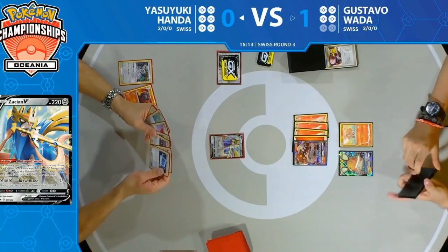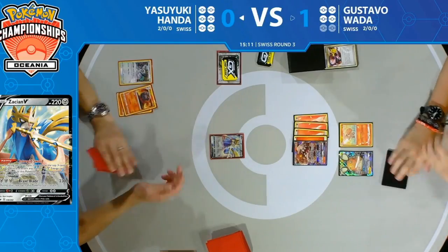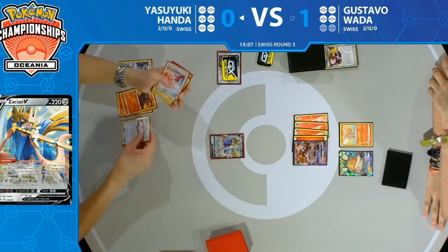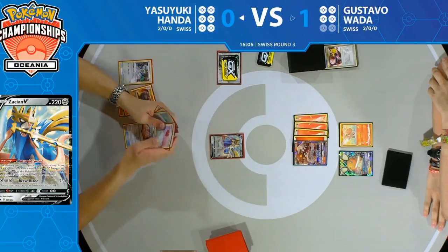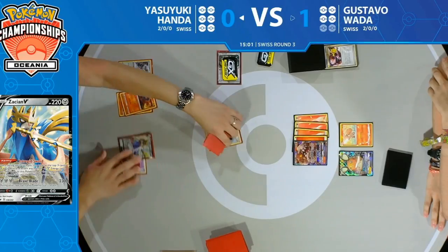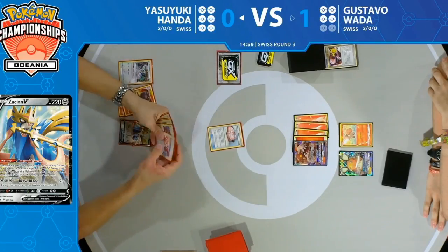It's interesting how long Yasuyuki's turns take — he's got so many pieces to put together. Comparatively, Gustavo's just thinking: attach, sometimes switch, get a knockout, attach, can I find Ninetales this turn? No? Alright, attack.